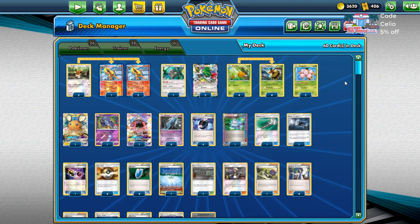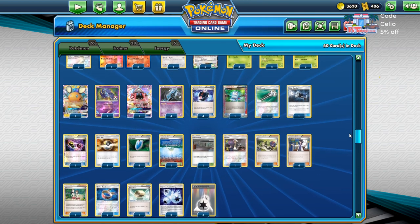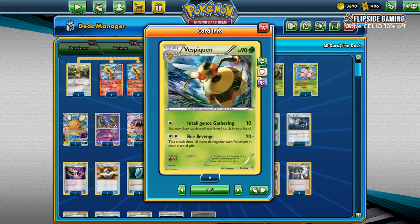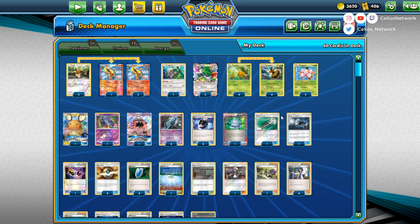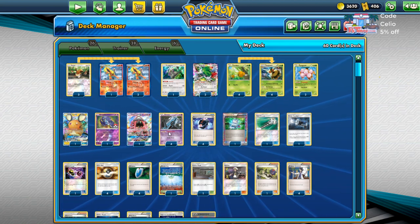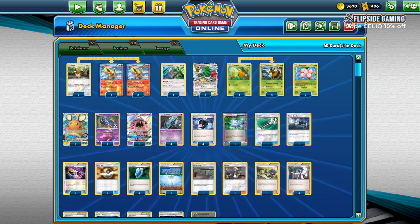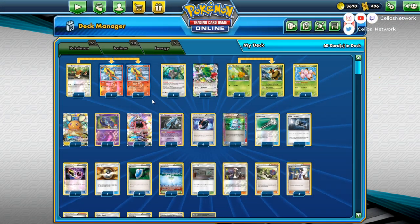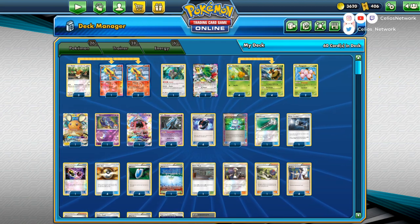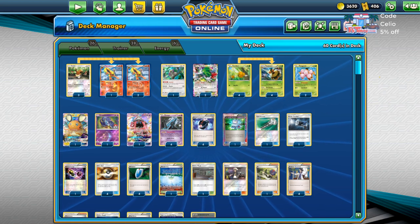Next is Vespiquen — a deck I haven't put a lot of time into, but I wanted a list in this resource. I took Grant Manley's list from Portland and made a couple changes, since it had Marshadow Let Loose in it — I had to take out the banned cards. I put in Great Catcher, a new card from Cosmic Eclipse that the deck didn't have last time it was played. I don't have a lot of experience with Vespiquen, so on to the next one.